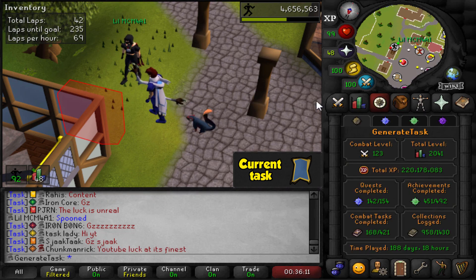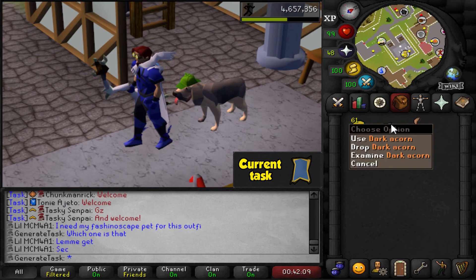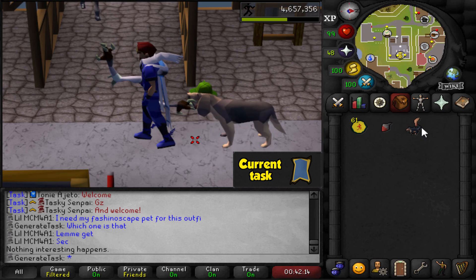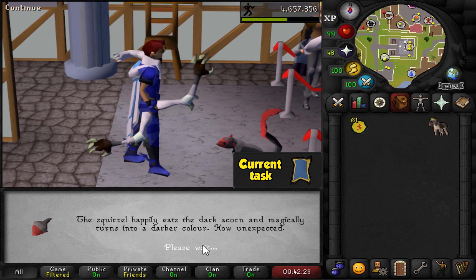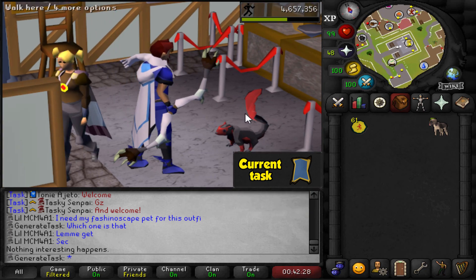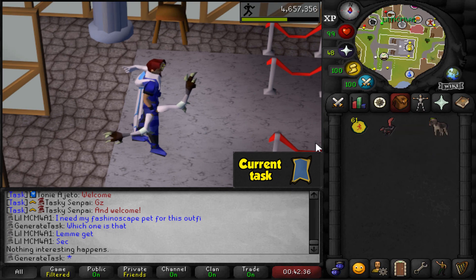My pets are insane. Let's go grab the dark acorn — oh, my marks of grace! Do I just use a dark acorn on the squirrel? Do I need to put it on the floor and then use a dark acorn on it? Look at him! He's amazing! You can switch between the two as well, but this is so cool. I need to get some fashionscape going with some black and red to match with this little fella. These two pets recently have just been amazing, I'm so happy with this.